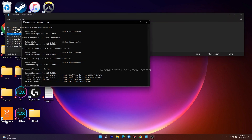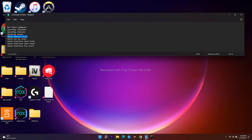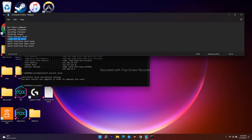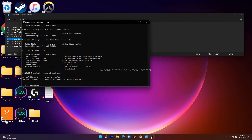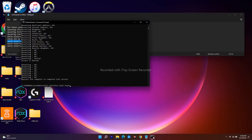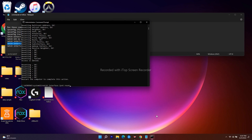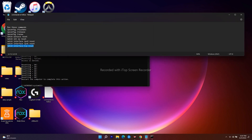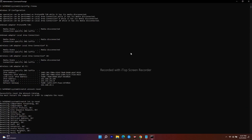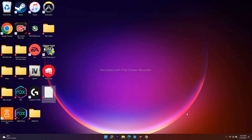The next step is to uninstall and reinstall the game. Uninstall it from Steam, then reinstall it to a different drive — for example, if it was on Local Disk C, try Local Disk D or E. Many users on Reddit have reported this fixing the issue. Also try verifying the integrity of game files, as game files can sometimes become corrupted.